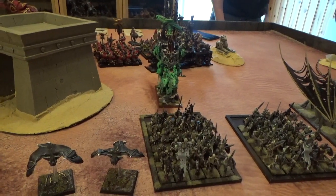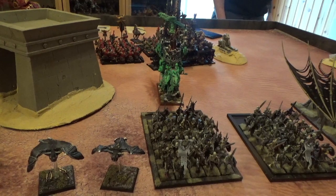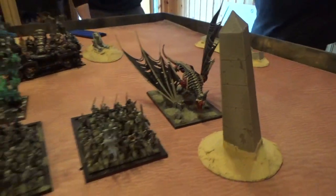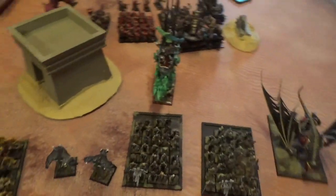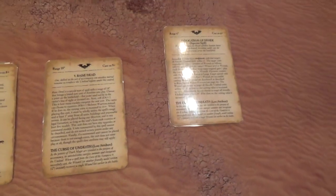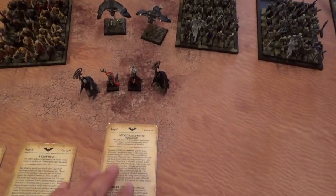They also have one Mortis Engine with the Tome upgrade, and one Terrorgeist. Their comp score is 15. Spells include Van Hels, Helus Vigor, Raise Dead on the Level 4, and Nehek — all the other guys got that one.